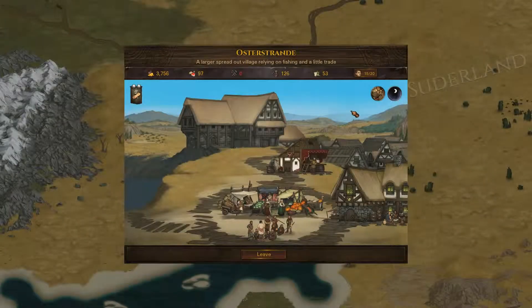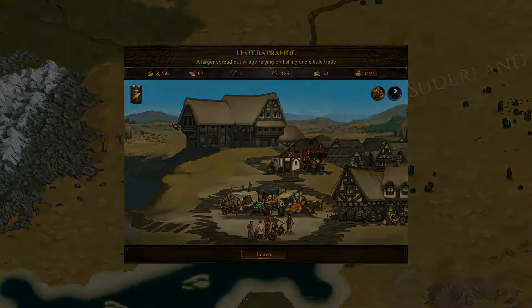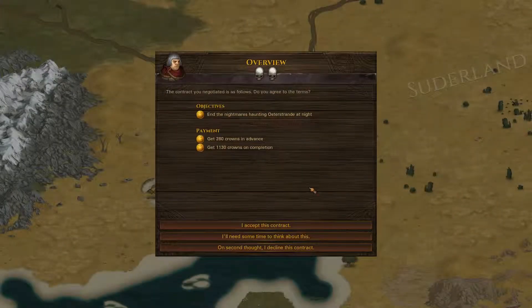There is a contract here and they are suffering from terrifying nightmares. I don't really want to fight the elves again, but we'll have a look at the contract. It doesn't sound easy — end the nightmares haunting Ostestrand, has to be done at night, it pays really well, but it's probably going to be elves again. I don't really want to just hang around waiting for it. We're going to tell them we need more time to think about it, head up to Erlach, complete their mission, and then we might come back. It's a lot of money, and we do need 7,500 to complete our ambition.